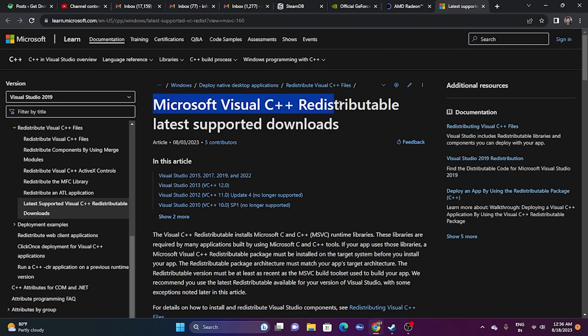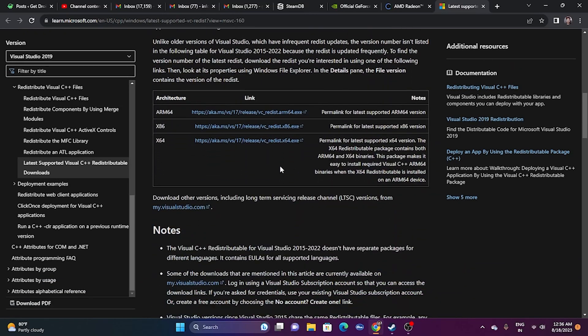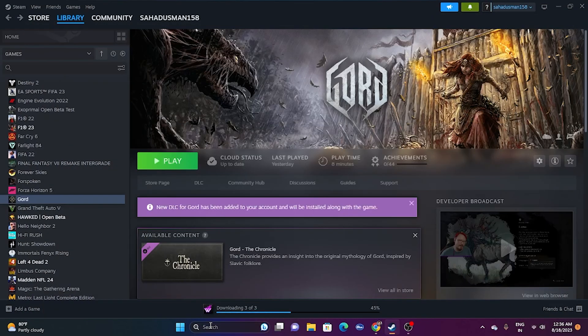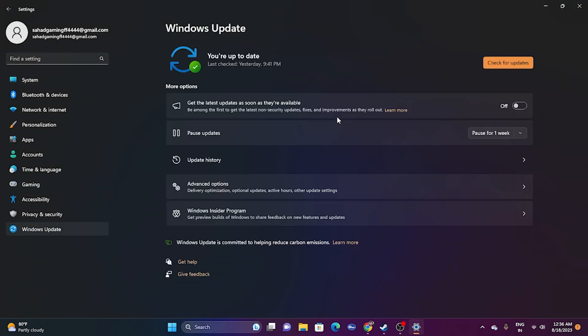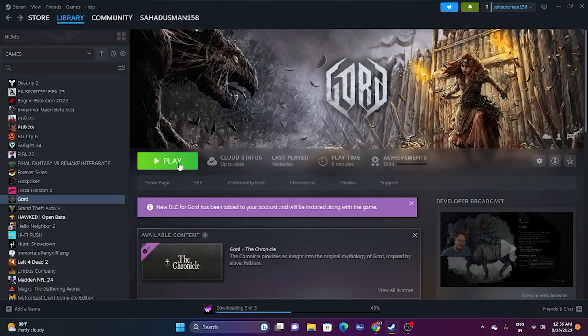Next, try installing Microsoft Visual C++ Redistributable, which has worked for many users. The download link will be in the description — download the x64 version if you're on a 64-bit system, or x86 for 32-bit. Install and restart. Also make sure your Windows is up to date by going to Settings > Windows Update and installing any available updates. Restart and try launching the game.